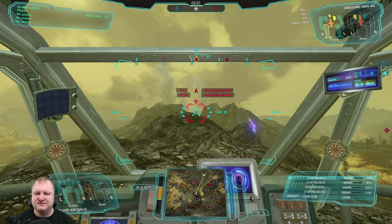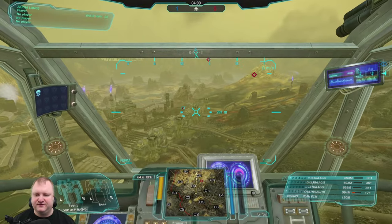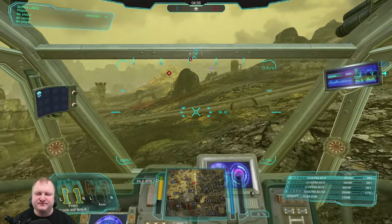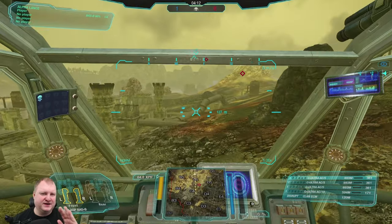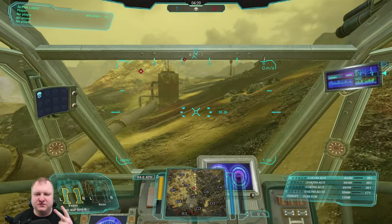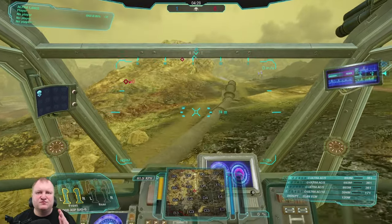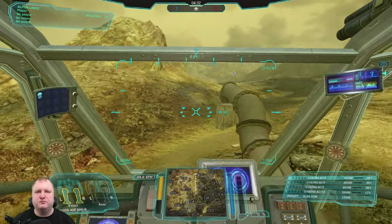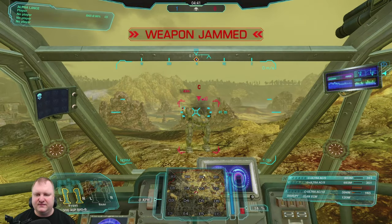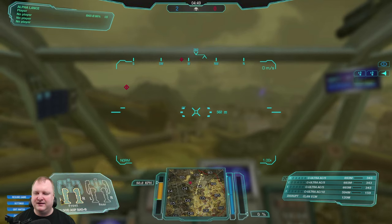At that range you might even consider getting advanced zoom, but you don't really need it. We have 64.8 kph — that is enough speed to move around with the team without any problems. Here's the caveat though: when you're playing assault mechs, you need to be mobile on the battlefield. You need to know the maps well to know where you can and can't go, and where there is too much open terrain to cross. Remember, you are in a slow mech — assault mechs can go down to 45 kph. Movement is life.